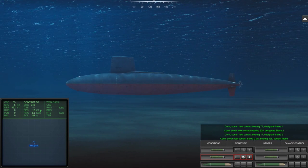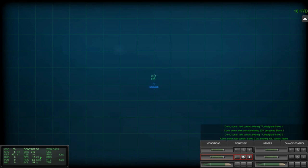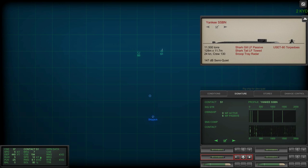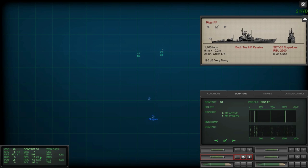Looks like we've got a lot of sonar contacts already — Sierra 1 and Sierra 3, one of which is already coming for us. Let's rig ship for ultra quiet and plane down 25 — let's see if we can hit the bottom of the ocean and scoot around these ships coming our way. Sierra 1 is an enemy ship that needs to be identified by our sonar. We're going to look through the profile book and see what type of ship it may be — probably some sort of a destroyer. Could be a Riga. I'm going to classify this as Riga right now.